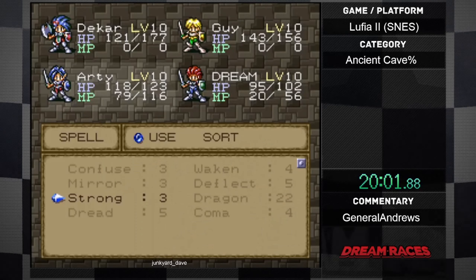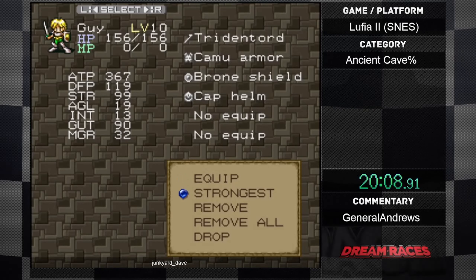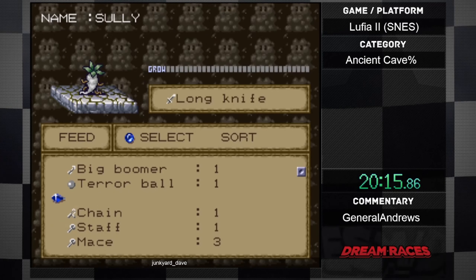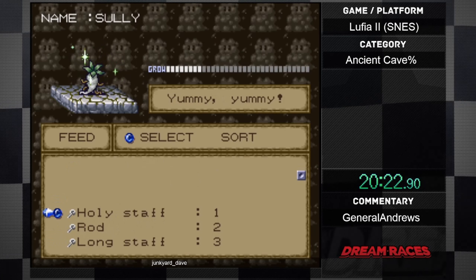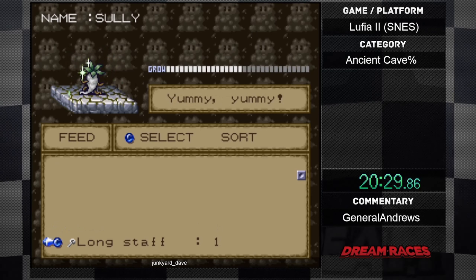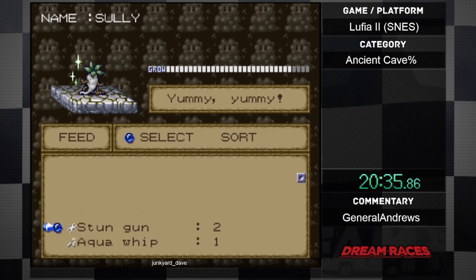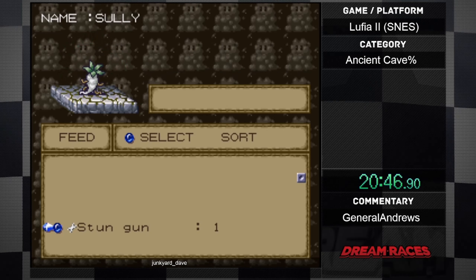Oh god, these guys are annoying. My best bet is actually to run away, just kind of run by them. I might take the opportunity to feed Sully so he can take more hits. We're at a very low level — like level 10 versus level 33 or 34 — we really didn't have core luck yet. These guys attack twice and have high speed so they're pretty bad. We did have enough to get Sully leveled up there. We might have enough random junk to feed one more evolution.